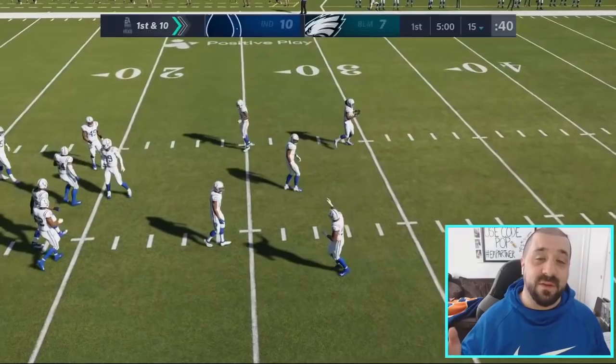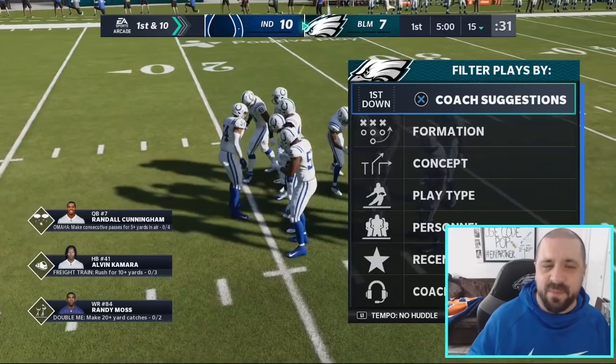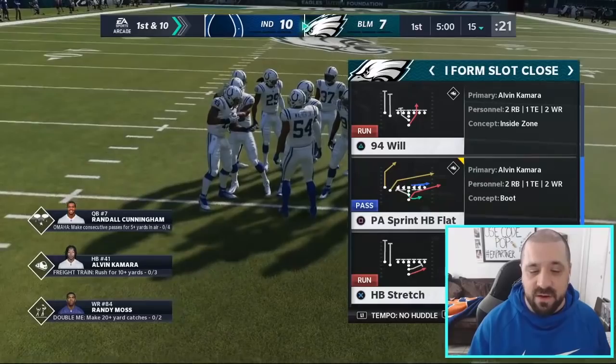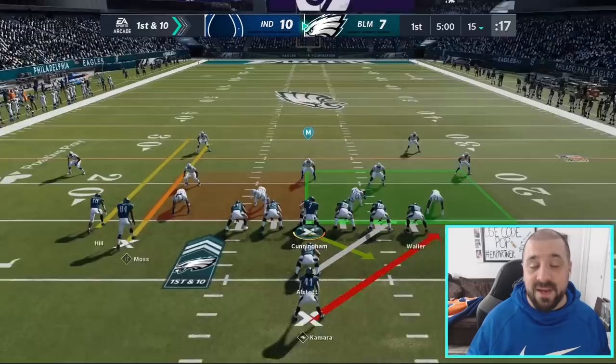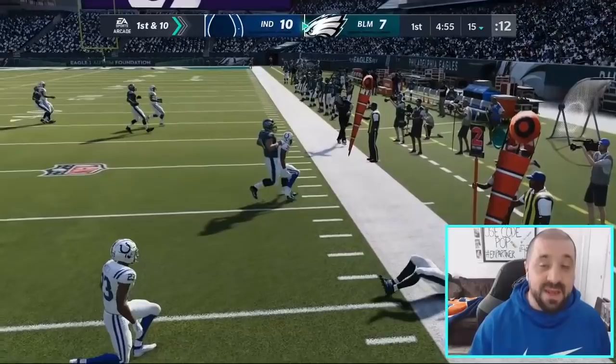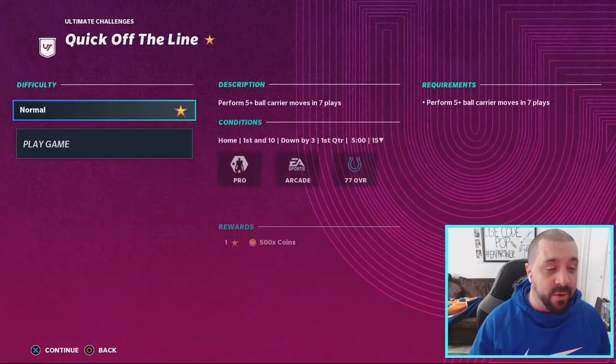The objective is to perform five ball carrier moves in seven plays. The first thing you must do is change your tempo to No Huddle — that's L1 on PlayStation or Left Trigger/Left Bumper on Xbox. Go to a stretch play or outside run; we'll use Slot Close, Halfback Stretch. Run the ball and spam the stiff arm button — X on PlayStation, A on Xbox. Snap the ball and spam it. You get 50 XP for completing the objective, then go to Replay Challenge to run it again.